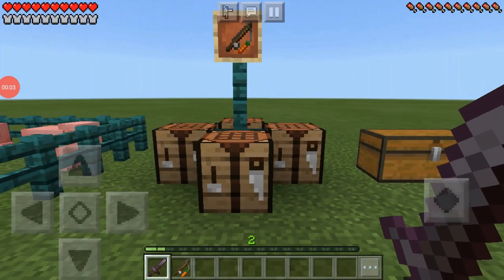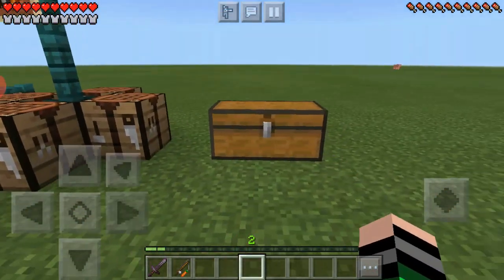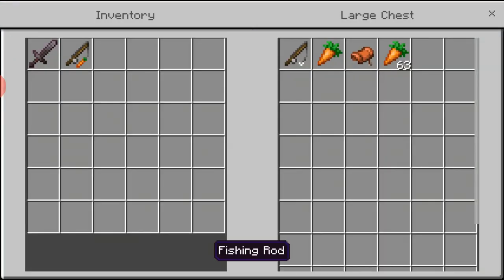So it's really simple. First of all, all you need is a carrot on a stick. How do I get a carrot on a stick? Basically all you need is a fishing rod and a carrot.